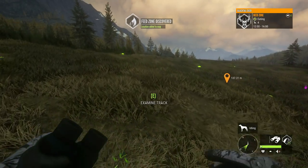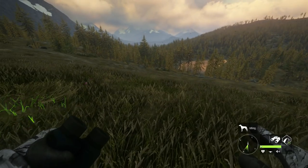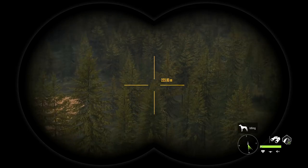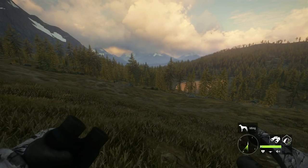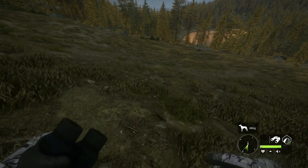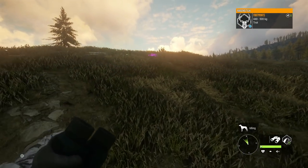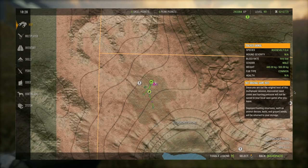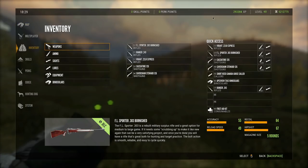Oh here we go — this is actually a blacktail zone, interesting. So we recently had two diamond Roosevelt elk in the same herd and I was not expecting to find another one this soon, but it looks like we did. Let's figure out where this guy went — I don't exactly know which direction he was running. It looks like they were actually coming this way and they do actually have a feed zone right here. Let's see what time this feed zone is and then we can decide our plan. They're definitely gonna come back here.